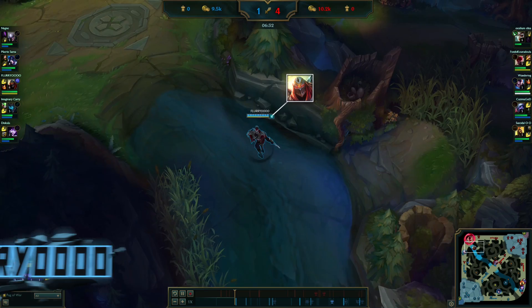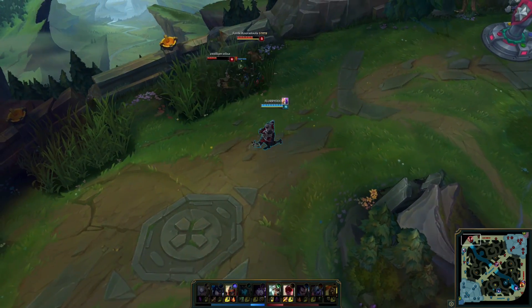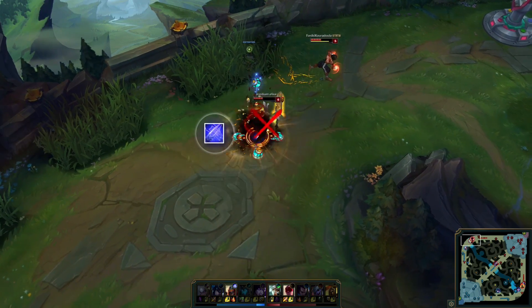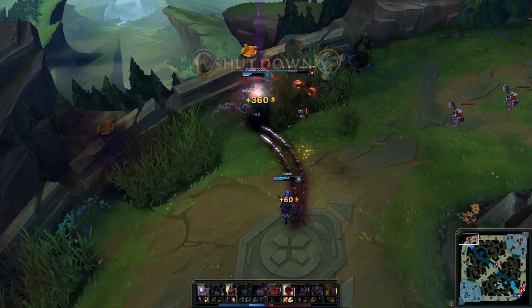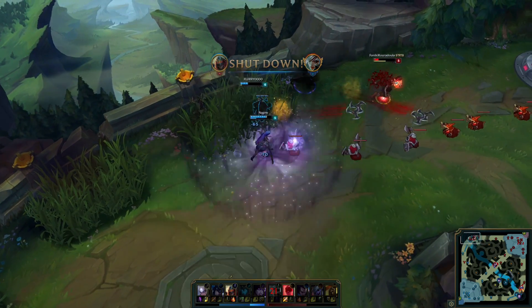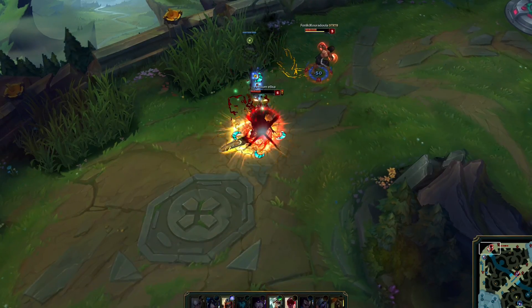He just recently hit level 6 and roams up to the top lane. He thinks they might be backing in one of these brushes so he checks. Those were some clutch shurikens and dodges so let's check that out one more time before moving on.